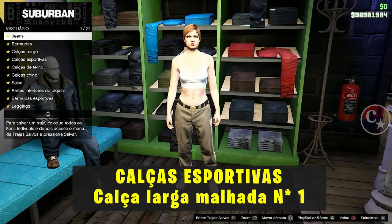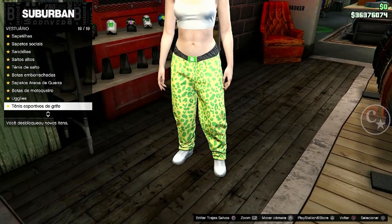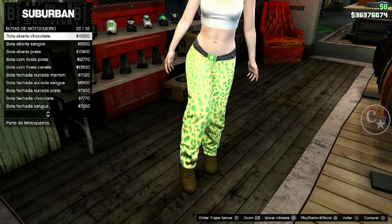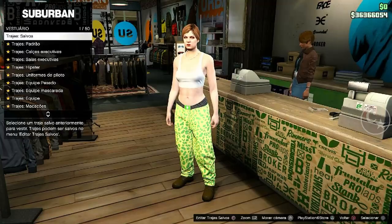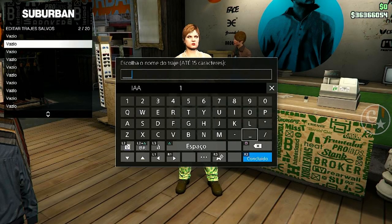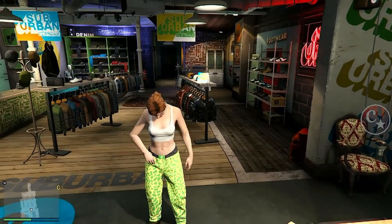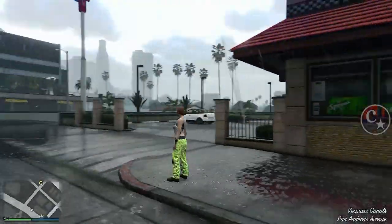Pra mim aqui é número 11. Venha em calça — como eu tenho uma calça meia canela, eu vou colocar essa calça aqui. E em sapatos, eu vou vir em botas de motoqueiro e vou colocar bota aberta chocolate, que vai dar o sapato do Tron lá no masculino. Cada bota dessa dá uma cor diferente do sapato do Tron. Vamos salvar no segundo slot. Vou denominar como IA. E agora a gente vai finalizar aqui o personagem e cancelar o CPF dele, pra que o save ocorra tudo bem nos servidores da nossa madrasta.